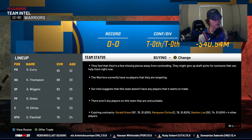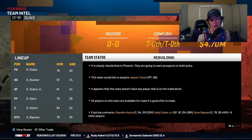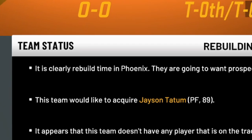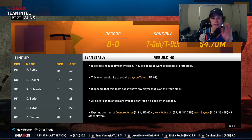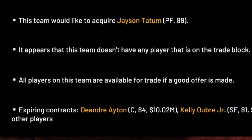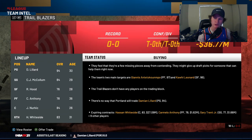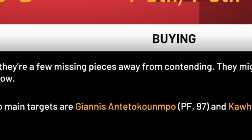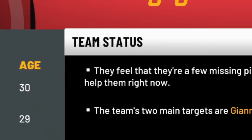As you can see, we are the Golden State Warriors and they are buying. If we go over to the Phoenix Suns, they're rebuilding — the first line in team status says it is clearly rebuild time in Phoenix. They're going to want prospects or draft picks, meaning either young players or very high-value picks. There is no one listed as untouchable for the Phoenix Suns.